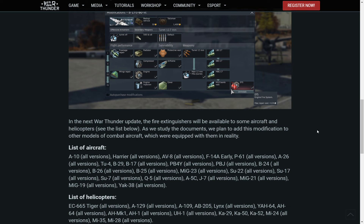The list of aircraft receiving fire extinguishers includes: A-10 all versions, Harrier all versions, AV-8 all versions, F-14, P-61 all versions, A-26 all versions, Tu-4, B-29, B-17 all versions, PB4Y all versions, PBJ all versions, B-24 all versions, B-26 all versions, B-25 all versions, MC-23 all versions, Su-22 all versions, Su-17 all versions, Su-7 all versions.